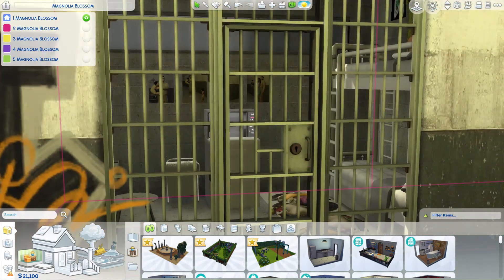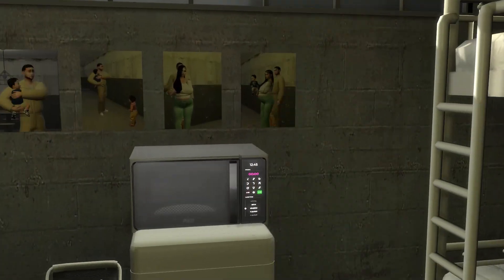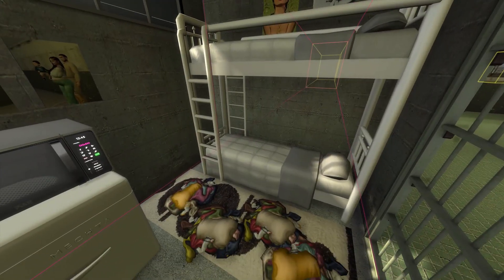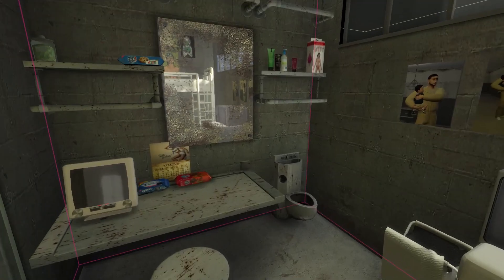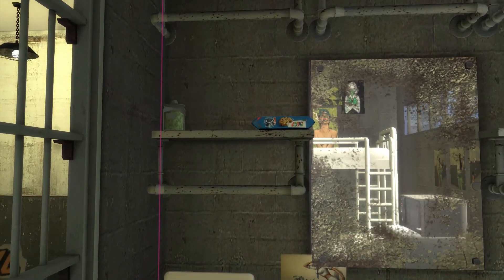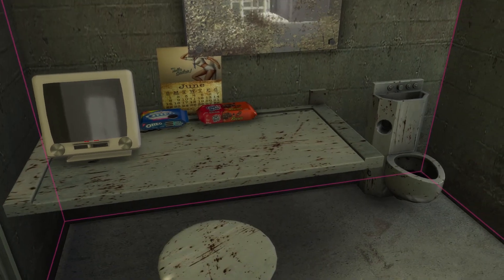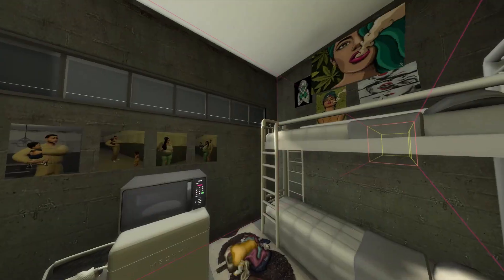I'm going to show you a quick tour of one of the jail cells. This one belonged to one of my drug dealers — he has a family of five, married with three children, and he's in and out of jail. Typical things you'd think would be in a prison. It comes with all of the furniture already. I did have to replace the bunk beds because they weren't functioning in my game, so I removed them and put in traditional bunk beds. You can place posters on the wall and create it the way you want it to be.